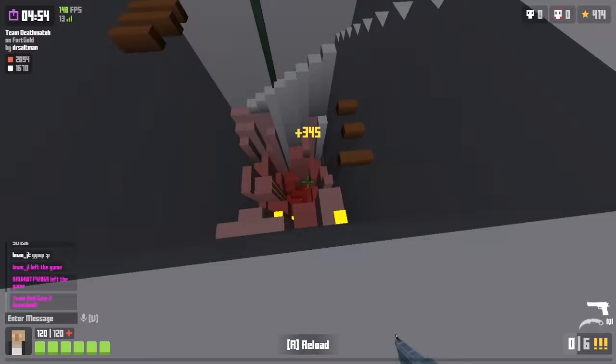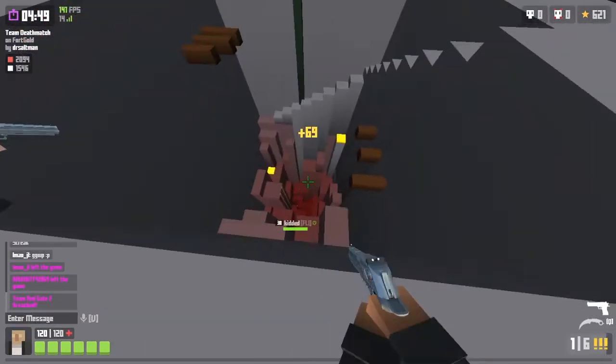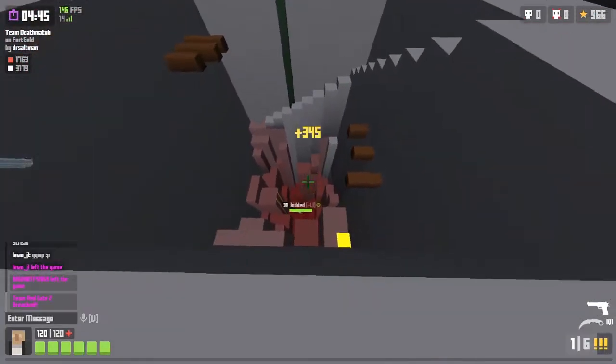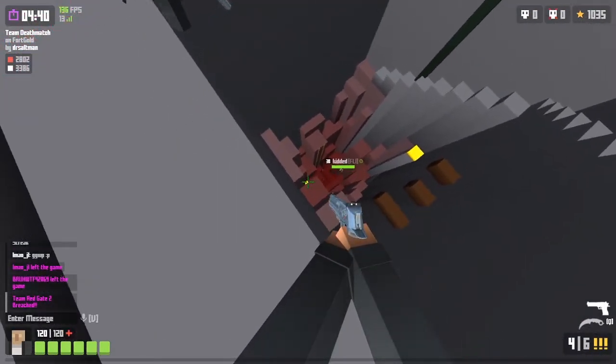To buy a Deagle you need 400 bullets, like as you have killed by normal enemies - it's like 8 kills. 8 kills to get a quicken Deagle - like are you gonna kill them?